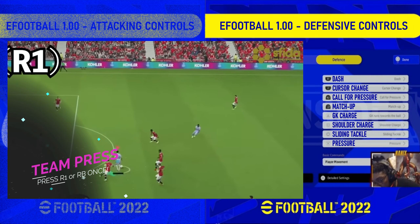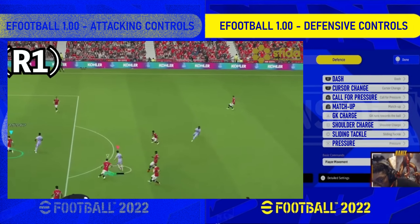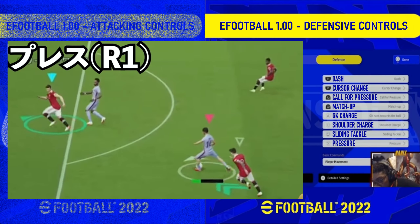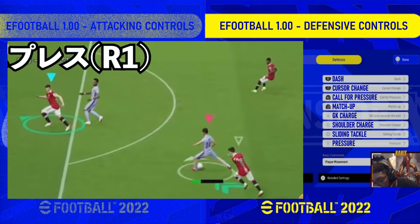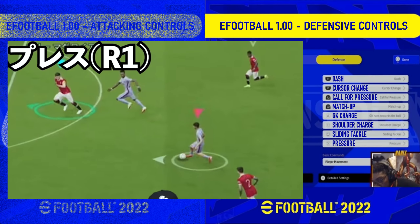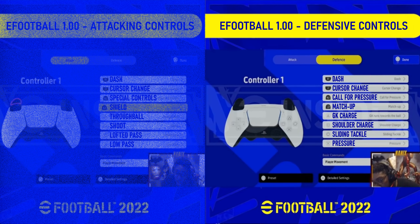Call for pressure is basically what I was talking about the other day as team press. If you've seen my new controls video you'll have a good idea on how this works. This is where your entire team presses after one touch of the button according to the Geki Saka channel, but I have seen reports that you tap it once for one player to press, twice for another player to press, or three times for your entire team to press. That could get confusing though, because we don't know how long it lasts or the time allowed between each button press before it's considered part of the chain.